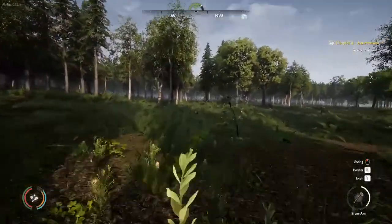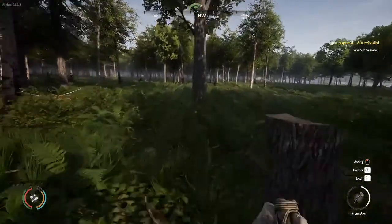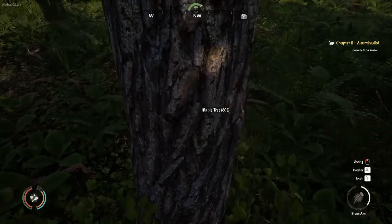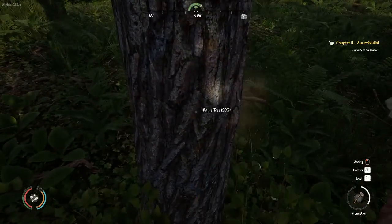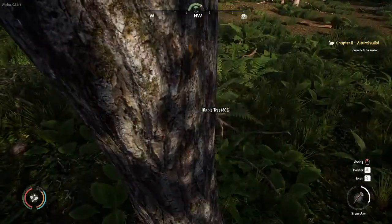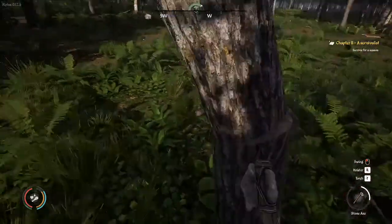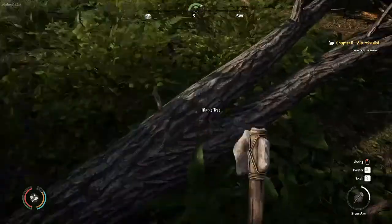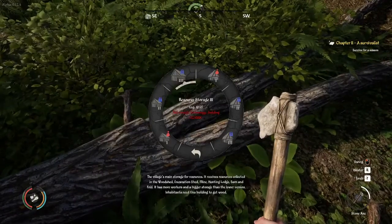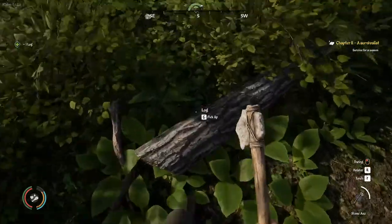What we're going to do today is we're looking for maple trees so that way we can start our resource storage. Maple trees — once you knock down a couple, you have to walk a little bit for the next set. They don't grow in large chunks like the birch ones or the pine trees do, so you do have to look for them. The resource storage requires 10 logs, so that is our goal.